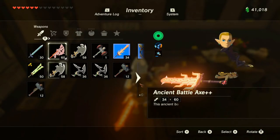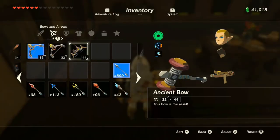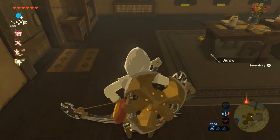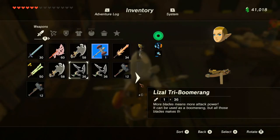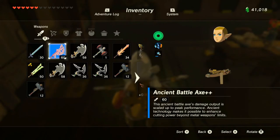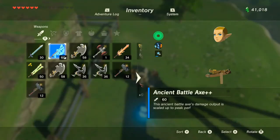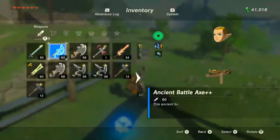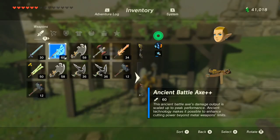Now for weapons, it's really easy. I have the spring-loaded hammer because it has high durability — I think it's 80, which is one of the highest in the game. Taking out my Savage Lynel Bow, switching to this Ancient Battle Axe, which you can see is damaged. Hitting anything should duplicate or transfer the durability to the item. And now you can see it's no longer flashing red, which means that it's no longer damaged.